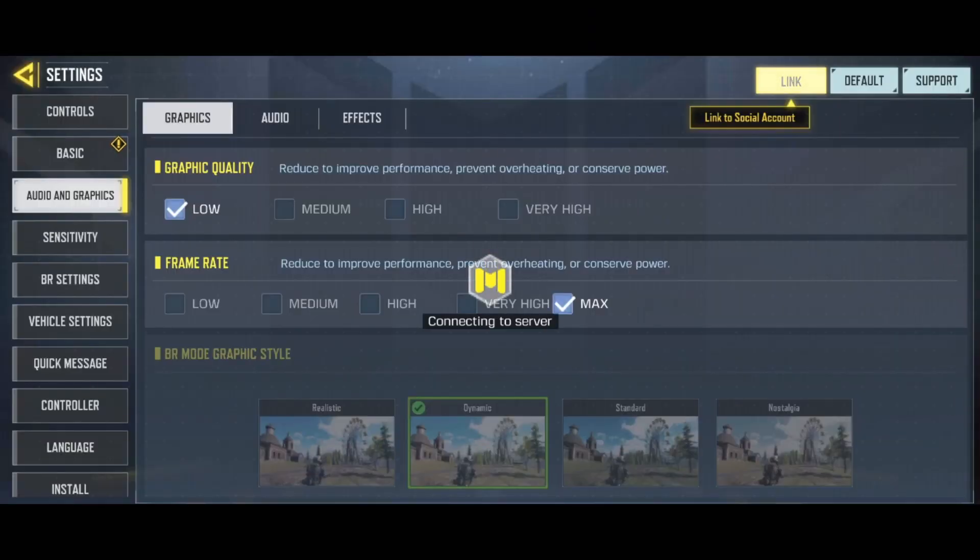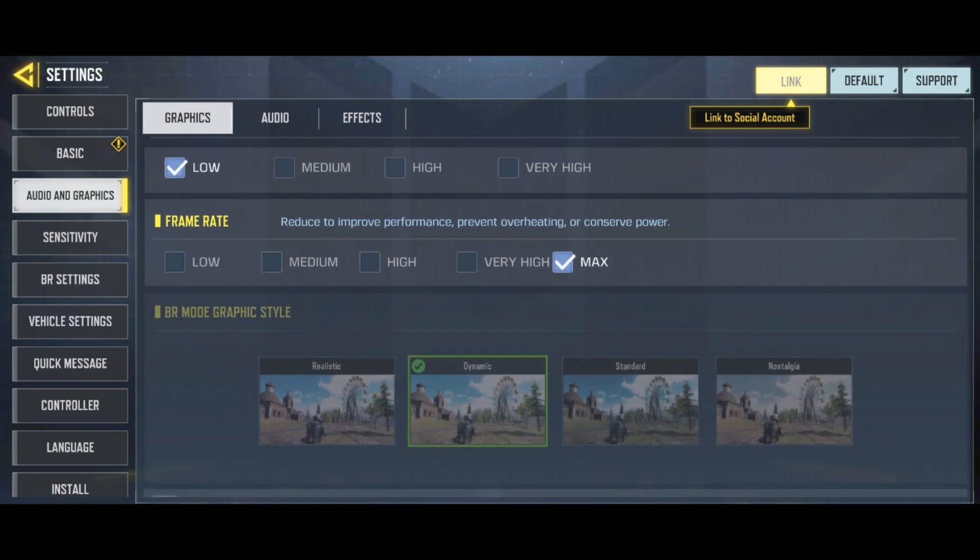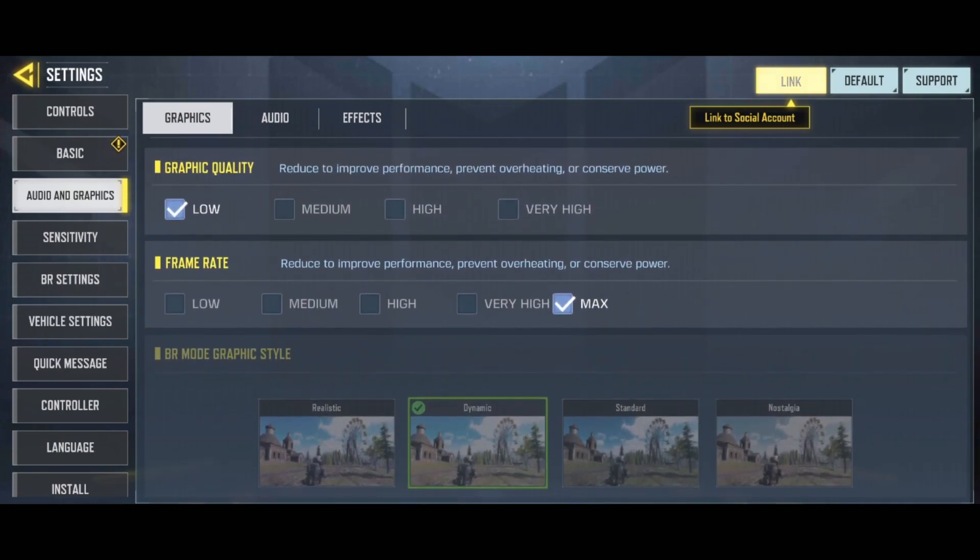Now let's get back to Call of Duty. For graphic quality, I really recommend going with low — you don't need medium, high, or very high in this game. You really need frame rate. For frame rate, put the maximum that you can. For me it's max. A couple of other phones have another preset so you can get even more FPS, so definitely look at this and use the maximum one.